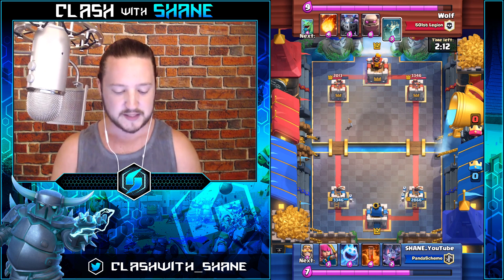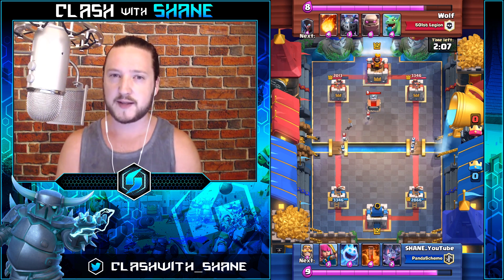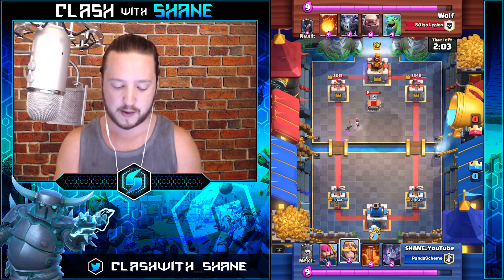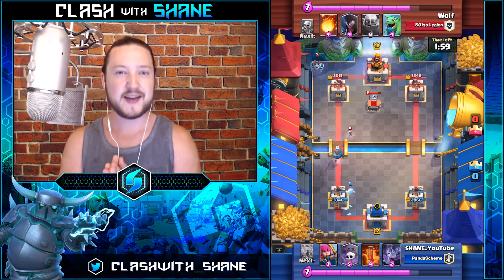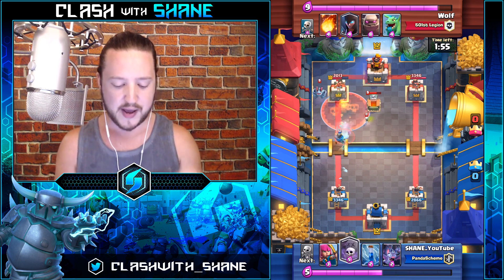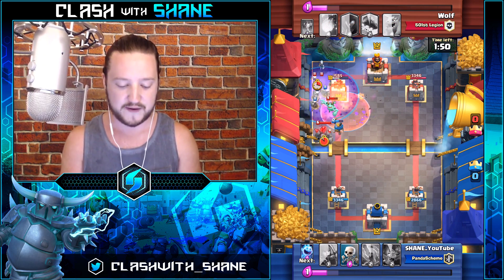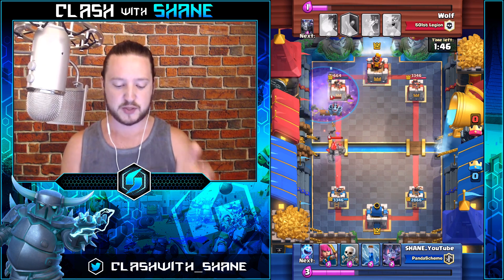We have the early damage — his tower is down to 2013 health. At this point I'm fairly confident I'm facing a golem deck, and you really want to prevent your opponent from building up a strong push with this deck. You don't have many heavy defense shutdown cards, so you have to maintain constant pressure and use the fast cycle to your advantage. Right here, another graveyard push with poison gets great value, taking out the tombstone and doing damage to the mega minion.